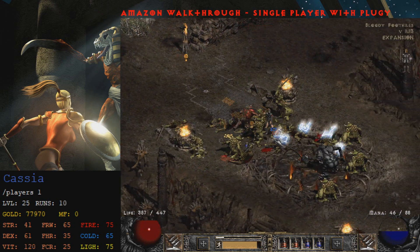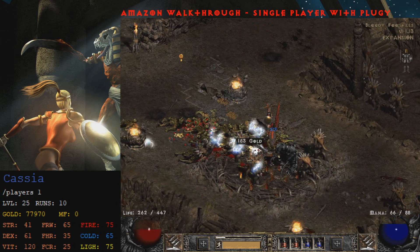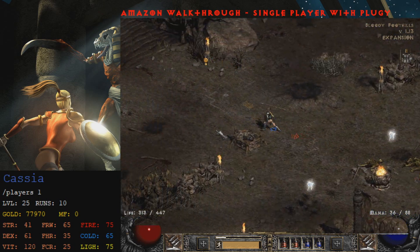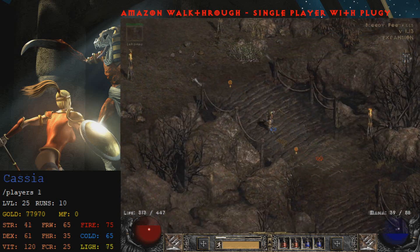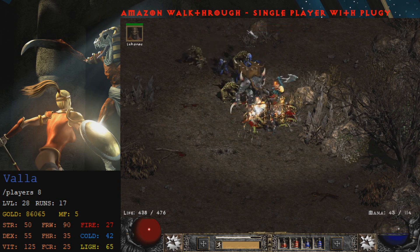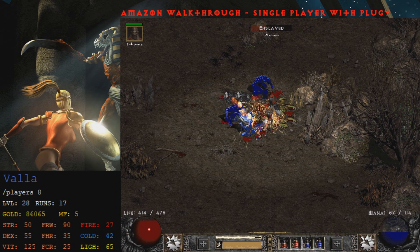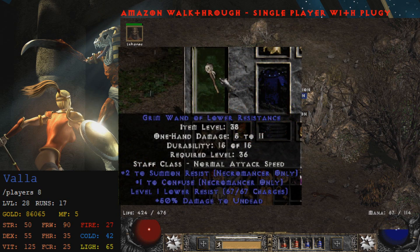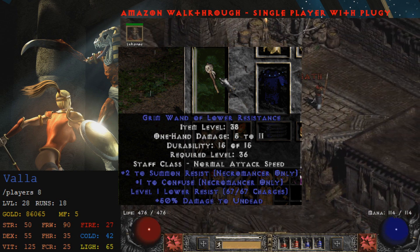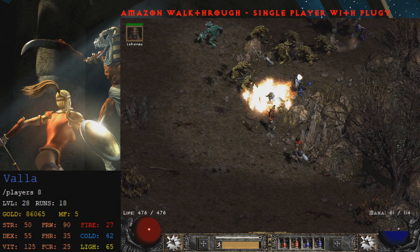When you first get to Act 5, make sure you're at least level 25 and don't buy anything — the cost of everything is doubled until you complete the first quest. Go back to Act 4 to buy potions. Once you've killed Shenk the Overseer to complete the first quest, item prices return to normal and you unlock the ability to socket an item — save that for later. Once you have the Frigid Highlands Waypoint, farm Eldritch for gold and experience. Eldritch runs are more efficient than Baal runs on single player and very quick. Every time you create a new game, check Malah for a wand with Lower Resist charges — cursing bosses with Lower Resist significantly boosts your elemental damage. The Lower Resist wand is level 36, so if you're below that, only look at red wands since you can't equip it yet.